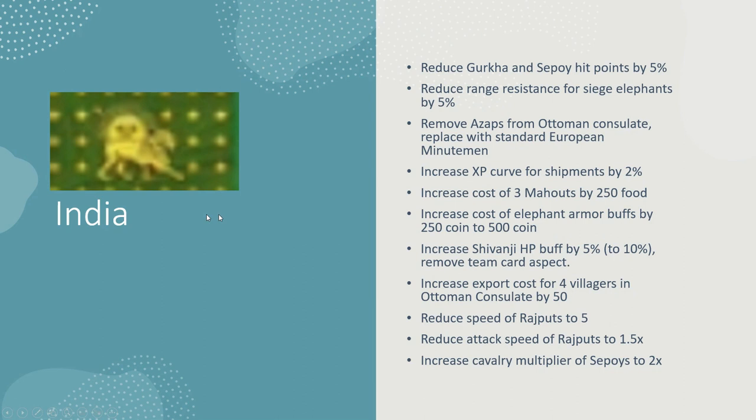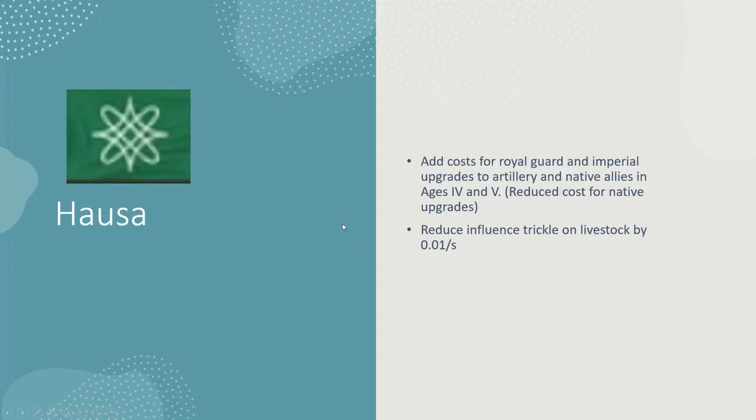Hello and welcome back for part two of Out of Balance Civs. We left off with India, but this time we dropped Harrison because he's a bum, so it'll just be the two of us today. We'll continue without him. We finished up the natives and the Asians, and now on to Hausa.